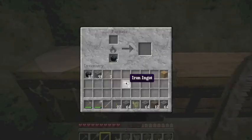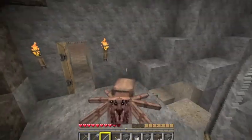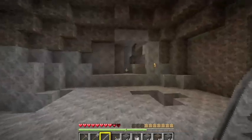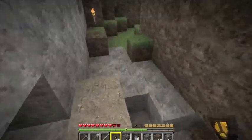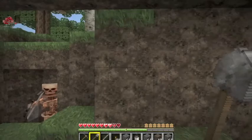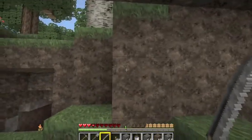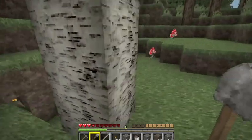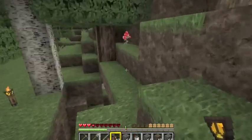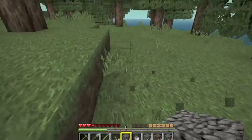Alright, next thing we need to do is food — that's important. Let's go ahead and make a bucket. I'm on hard difficulty too, by the way, so they take a hell of a lot. I've got to find food — that's our main concern now. Here's some grass — let's just take what we can get. Really need to look for some animals.